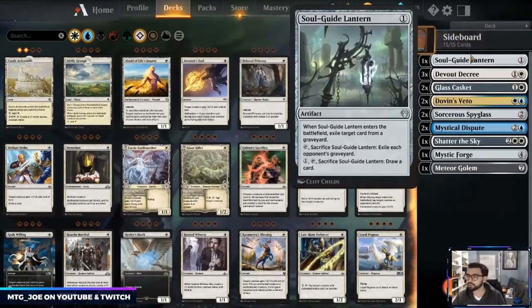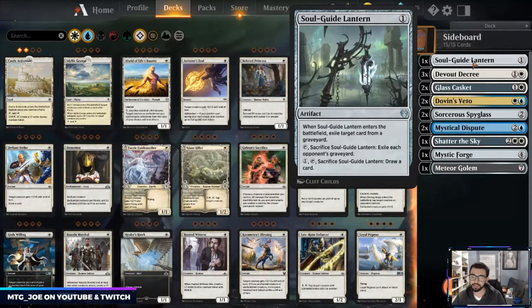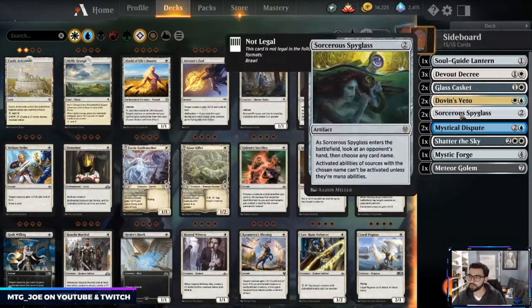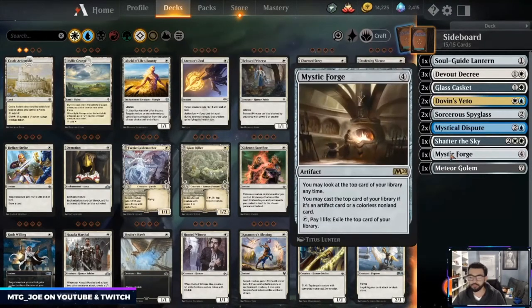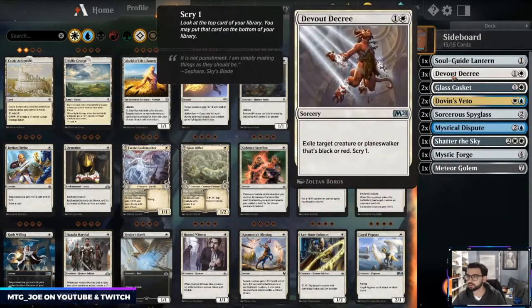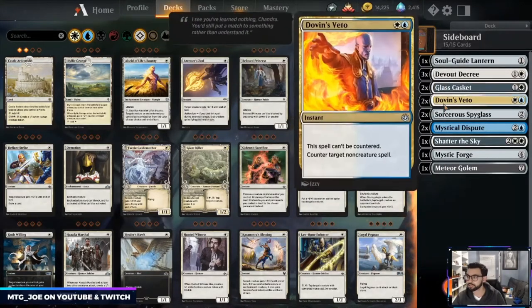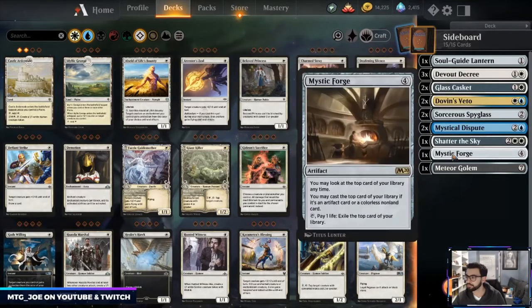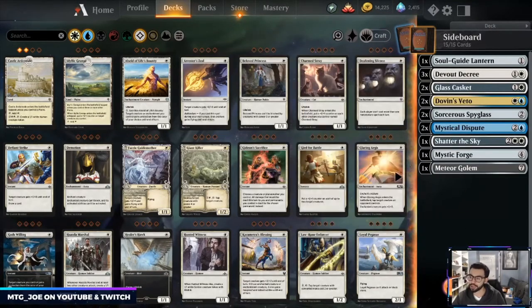Sideboard-wise, we have a couple fetchable one-ofs: Soul-Guide Lantern to exile the opponent's graveyard, a couple Glass Caskets versus aggro, Spyglass when we need to shut off specific planeswalkers like Nissa, Mystic Forge for card advantage off the top of our library, a Meteor Golem as catch-all removal. The rest of the sideboard is Devout Decree versus red or black, a couple Vetoes and Disputes, and another Shatter the Sky for the aggro matchup when we need to pivot to a more mid-range strategy.